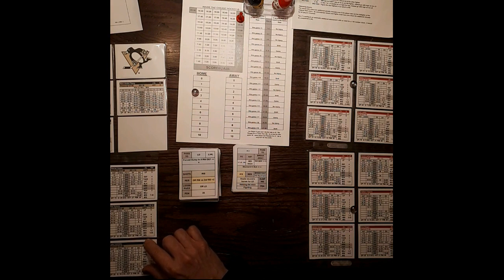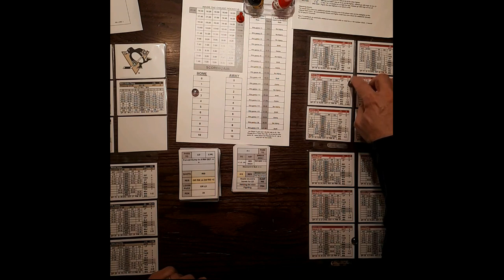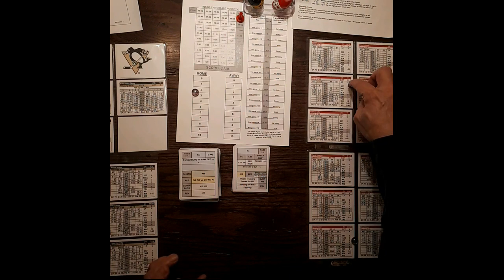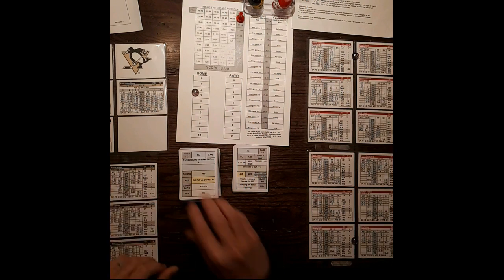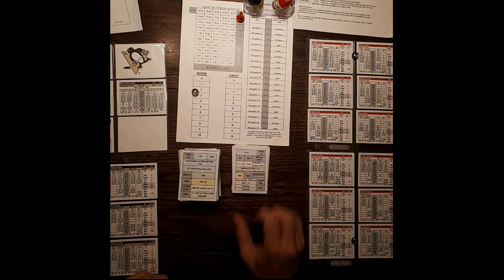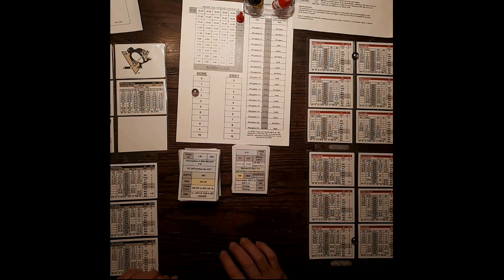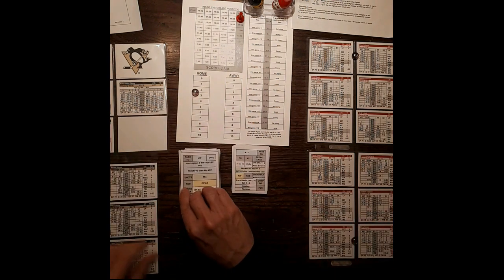In the third period I usually just have the top three forward lines and three defensive pairs — the fourth forward line and third defensive pair don't play. So we'll back up to the first defensive pair for Pittsburgh, Detroit. Pass to left wing — interception if right wing plus right defense is 8, yes it is. So Detroit has it.